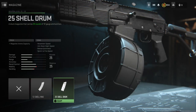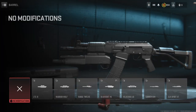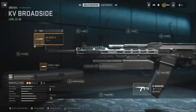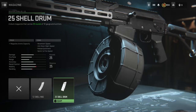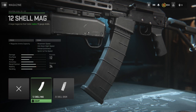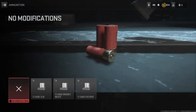You can't have the 25-round drum with the master key. If you put on a 25-round drum, you cannot use the master key. So you stick with the default 8, or go up with the 12-shell mag. And then load that with your dragon's breath.